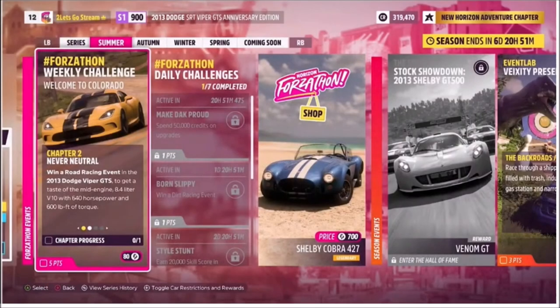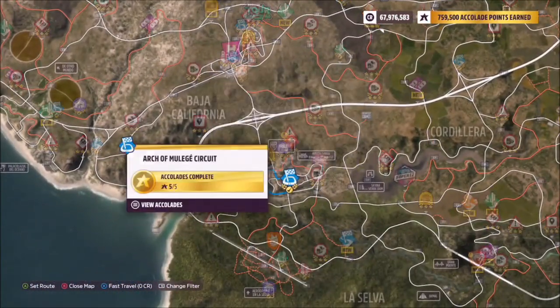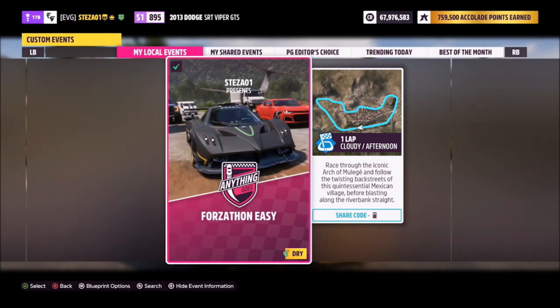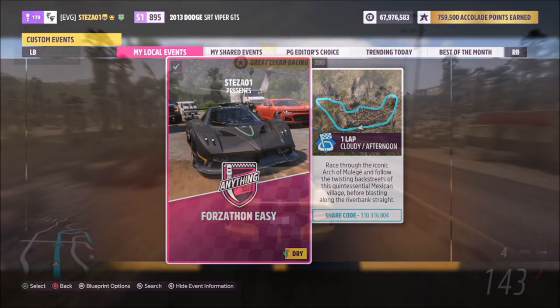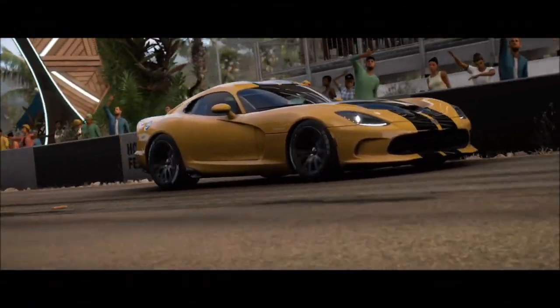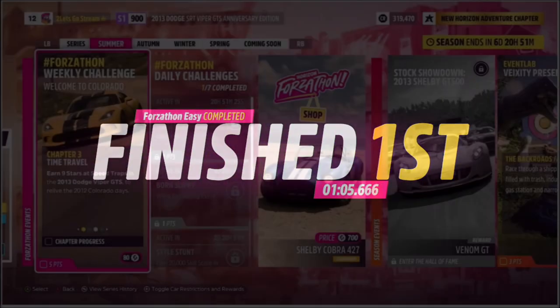The first challenge just wants you to win a road racing event, so super easy. I recommend heading over to the Arch of Mulege circuit, as we often do on these challenges. I've created a race called Forzathon Easy — the share code is on the screen. It's just one lap with no AI drivers, which means you are guaranteed a win every single time. This will probably take you about a minute to complete — really quick, really easy, and you don't actually need the car tuned for this either.